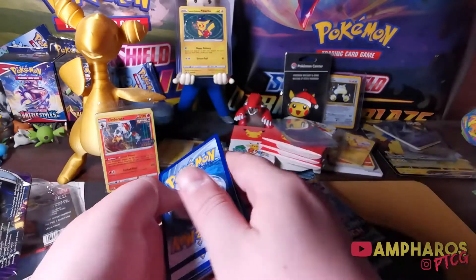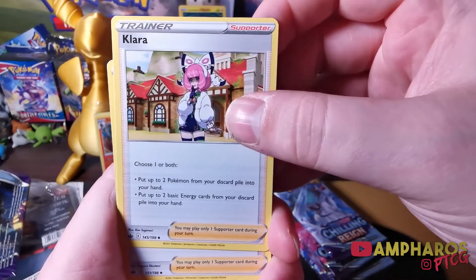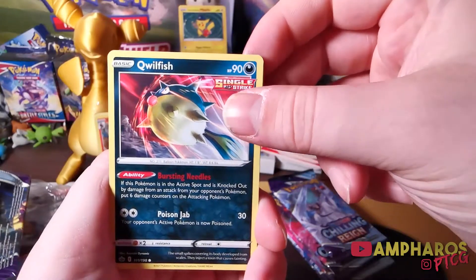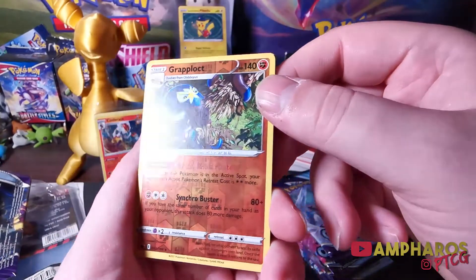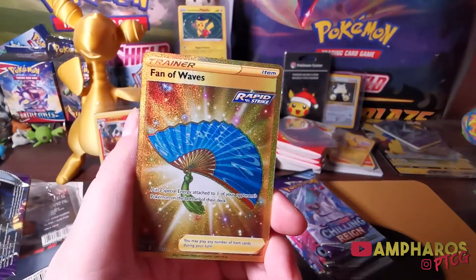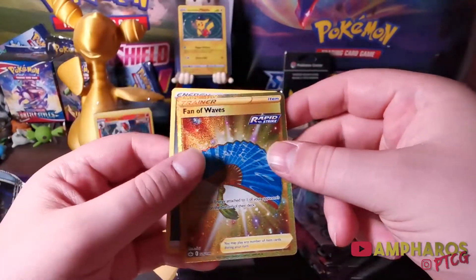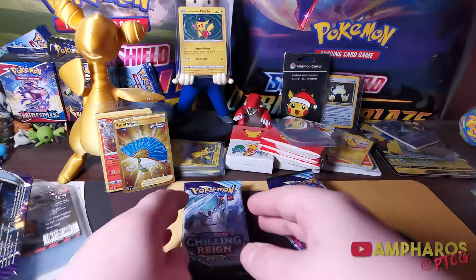Next pack: we've got Clara, Brawly, Haunter — cool art of Haunter there — Shuppet, Crabfu, Blitzel, Quillfish, Glare and Slowpoke, Gratplock as a rare reverse — nice — and the secret rare gold Fan of Waves. It puts a special energy attached to one of your opponent's Pokémon on the bottom of their deck. Interesting — that's a very nice card. This would have been a crazy pre-release pack so far.